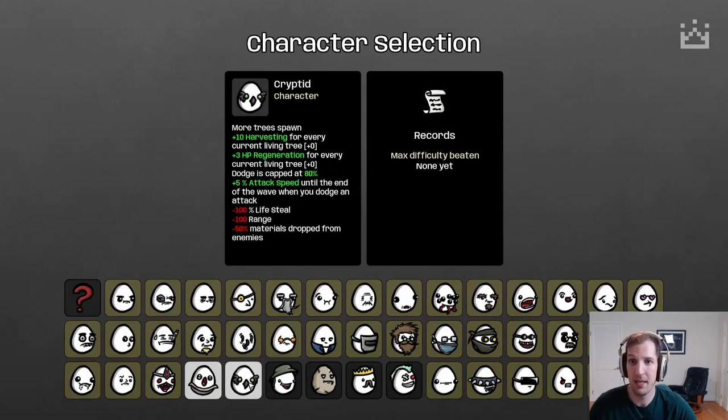Next up we'll look at the Cryptid. I'm really excited to see this character because it's another tree character and I think the tree mechanic is a ton of fun. You're going to be healing off HP regen from the trees, getting harvesting off the trees, plus attack speed at the end of wave when you dodge — definitely a tree dodging style build. The big challenge with Cryptid is going to be not accidentally killing your trees, but I'm excited to try this one out.